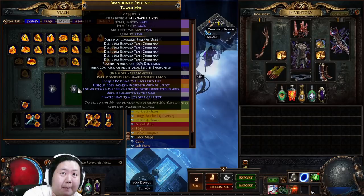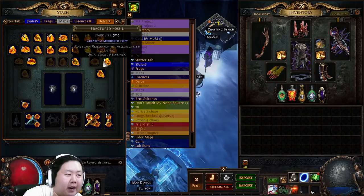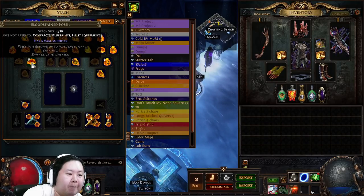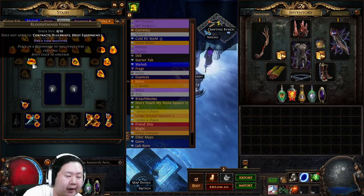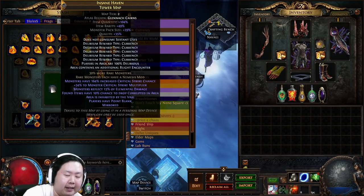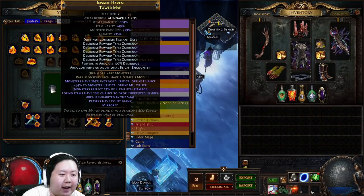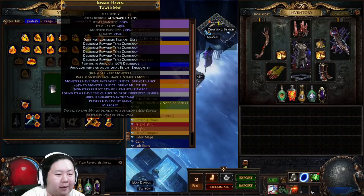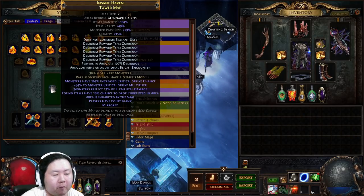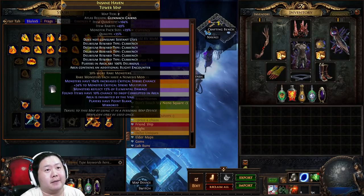To run the maps we use fractured fossils and blood-stained fossils. A lot of people didn't know this in previous leagues, but standard MF-ers have been doing it for a long time. Blood-stained fossils add 'found items have a 10% chance to drop corrupted in an area', which means you drop a ton of six-links in your maps.